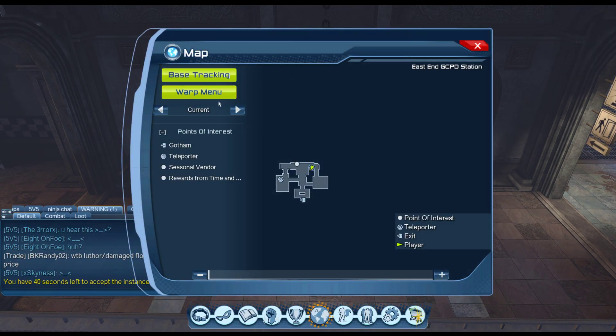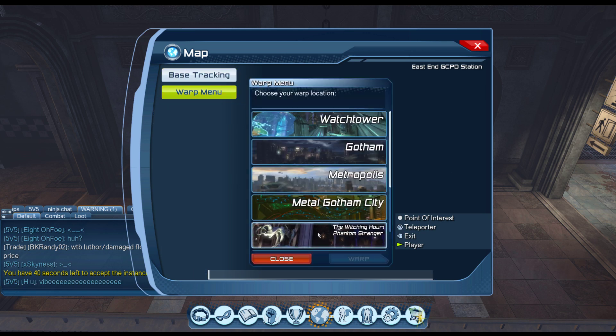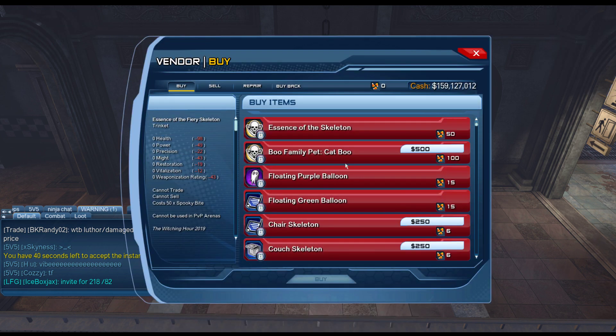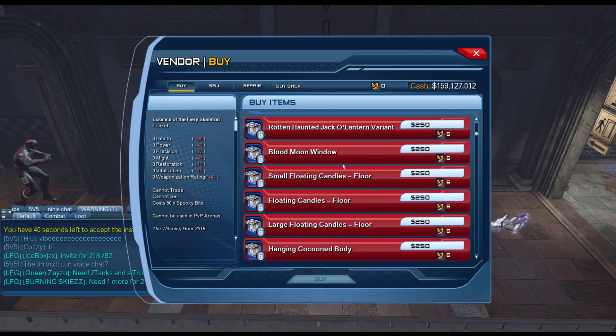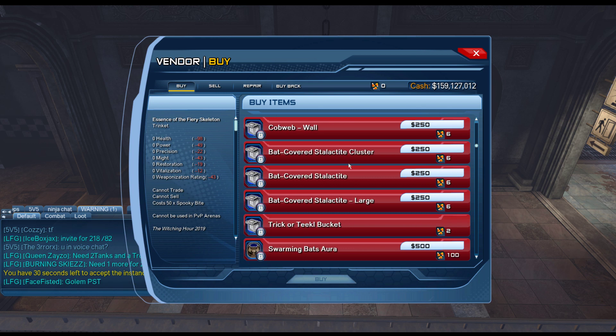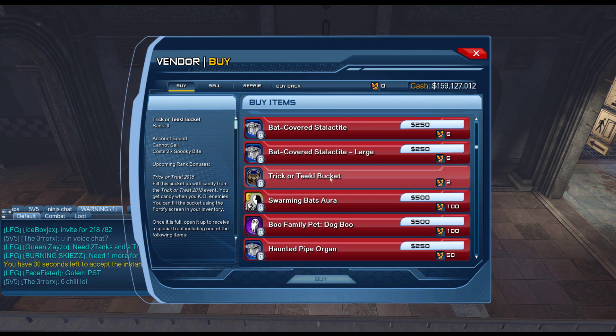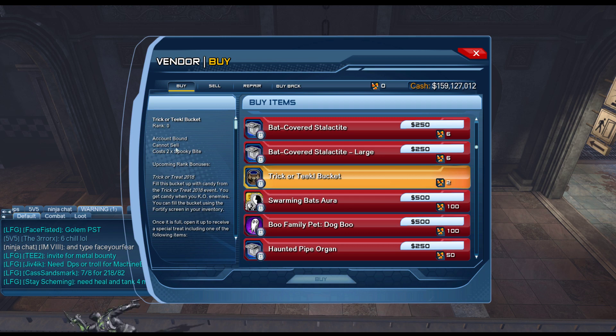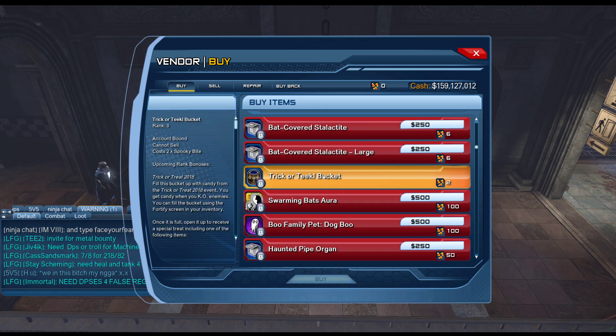Go to warp menu, hit the written arrow, press warp, then go to this vendor. Scroll down until you get to the bucket, and that costs two spooky bites. Simple as that — two spooky bites.